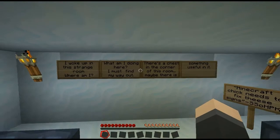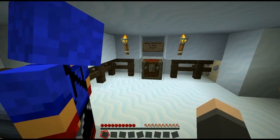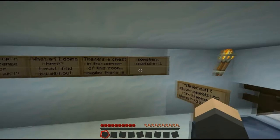Let's have a look. 'I woke up in a strange room — where am I, what am I doing here? I must find my way out.' There's a chest in the corner of the room. Something useful in it.